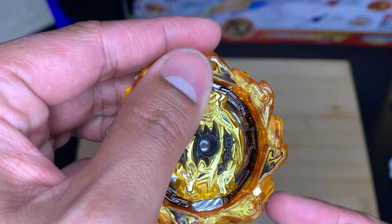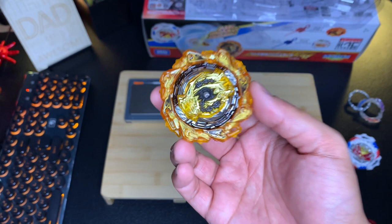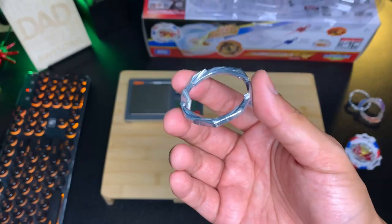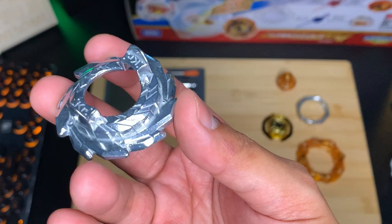Then we have the Chain Blade, whose gimmick is only activated when used with a Kerbeus Core in low mode. The Chain Blade has movable chains that retract when hit — theoretically used to absorb and parry attacks from opponents. In high mode, or when using another DB core, these chains are fixed in an outward position. The Three Armor, as mentioned earlier, is good for three-wing blades which are mostly attack types.